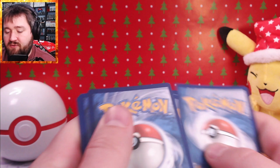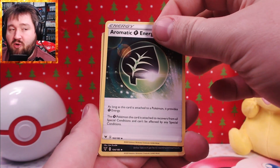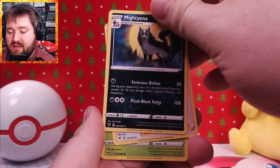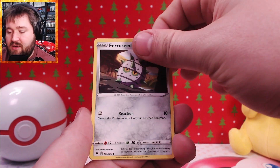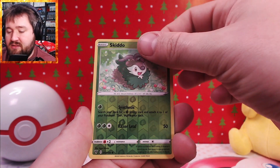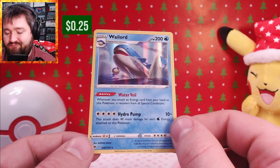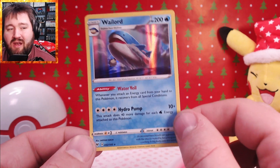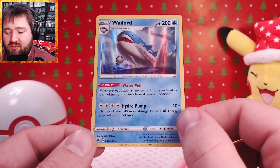Let's flip this over — two, three, four — and make it a mystery. Aromatic Energy, Mightyena, Skiddo, Shuppet, Ferroseed, Joltik, Sandile, Skiddo, and a Wailord. Honestly, kind of lame for a Wailord — only 200 HP. But I guess that Hydro Pump's pretty cool.